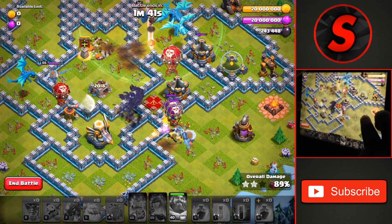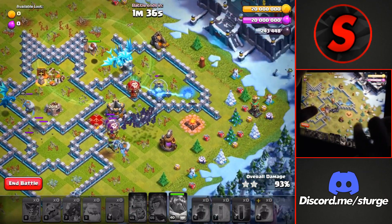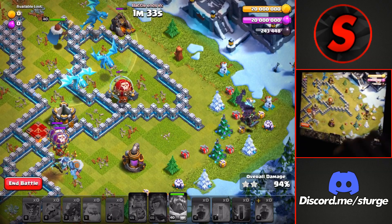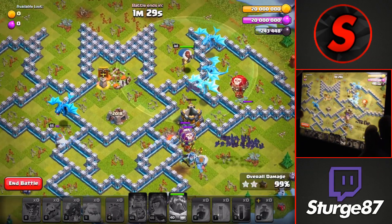You will have a couple of defenses most of the time over on the left side — like the two air sweepers and the eagle artillery — but the bats will help take out the rest of the defenses so we can get the three star on this challenge.